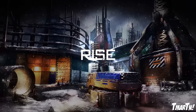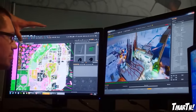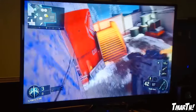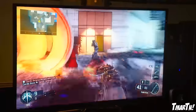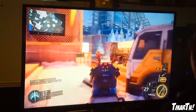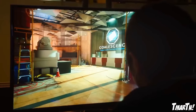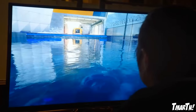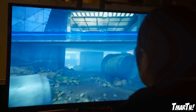Next we have Rise, which is set in a construction zone where the Coalescence Corporation was constructing some giant subterranean research campus. It's unfinished buildings and construction areas. Dan Bunting said a lot of it plays like old-school cover-to-cover Call of Duty combat, though there are places to take advantage of wall running. He said they really hope this gets adopted into the competitive ruleset — they actually made this map with that idea in mind, so it could appear in the pro circuit and CWL.